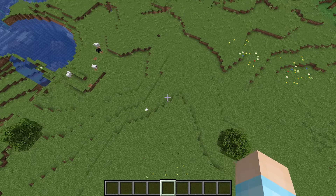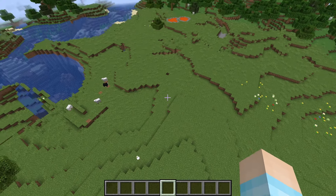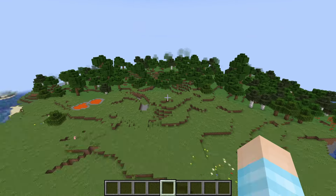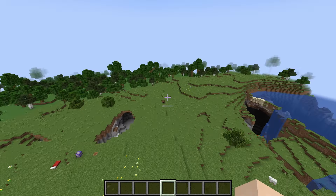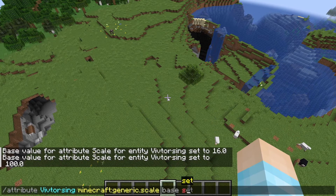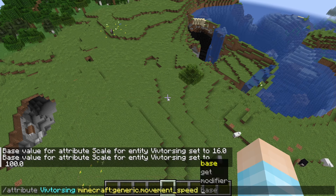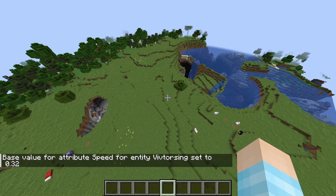You would assume that if physics work how I think physics work — which probably doesn't work as I think — you would probably expect the giant to walk slightly faster, jump probably slightly higher, and probably break blocks from a distance, though it'll still be kind of weird. So let's quickly do that. We should do movement speed now. What I found was pretty nice was 0.32.